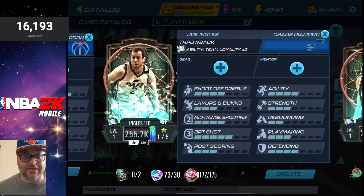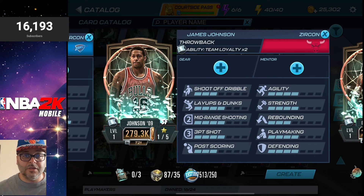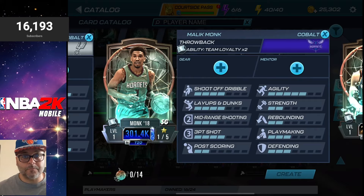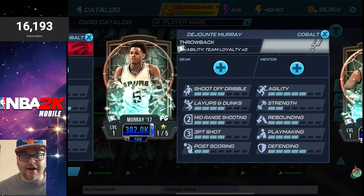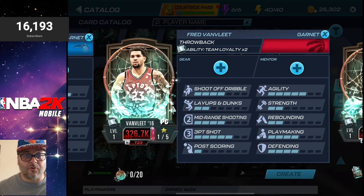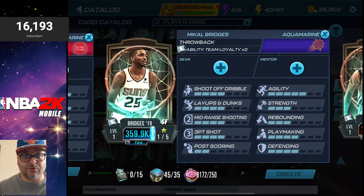Dante Exum also has Team Loyalty and is craftable. We got a craftable Joe Ingles with Team Loyalty, a Zircon Kelly Oubre Jr. with Team Loyalty, and James Johnson also has Team Loyalty and is craftable. It seems like players that didn't have Gear Master will more than likely have this Team Loyalty bonus. We got Stephen Adams as well. These appear to be the rookie versions of the players. We got a craftable Malik Monk, a Dejontae Murray with the Spurs — that should be a good card — a craftable PJ Tucker, a craftable Nikola Vucevic, a craftable Fred VanVleet, and Aaron Gordon.